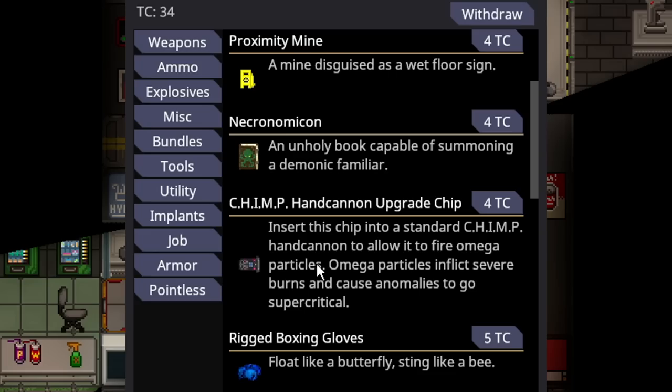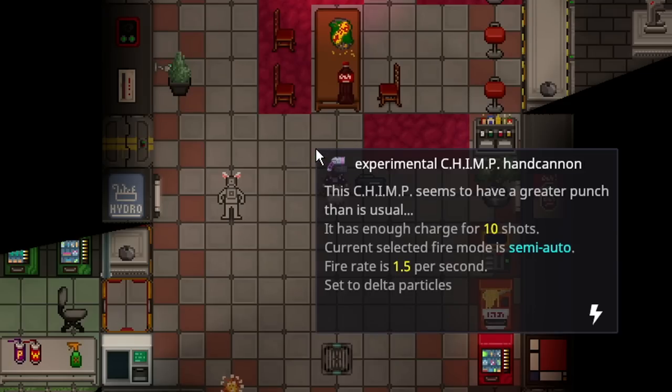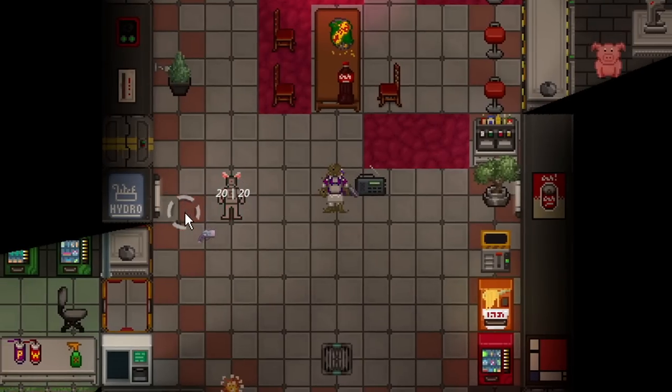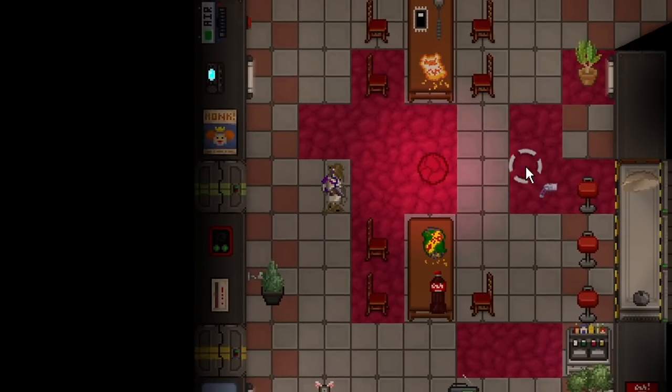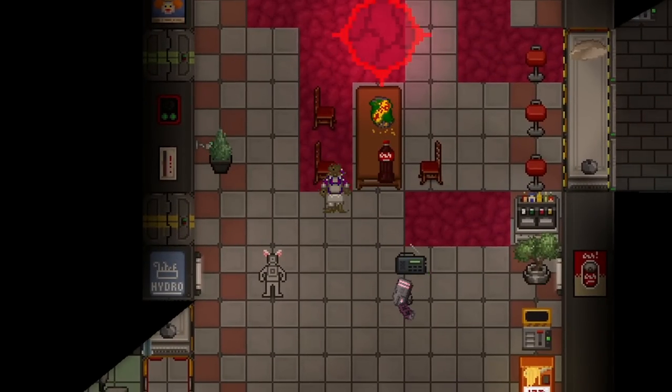Next up is the Chimp Hand Cannon Upgrade Chip for 4 telecrystals, available to all of Science. Insert the chip into a standard Chimp Hand Cannon to allow it to fire megaparticles. It inflicts severe burns and causes anomalies to go supercritical. If you purchase it and left-click an ape, it turns into an Experimental Chimp Hand Cannon. Right-click and select Type to Omega — the unique particle — and it does 20 heat damage per shot. If you mag-dump or battery-dump an anomaly with it, you will cause it to go critical very, very quickly. For only 4 telecrystals, that's a pretty scary purchase.